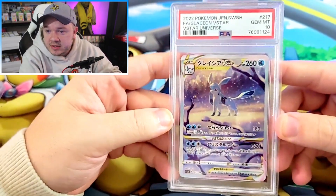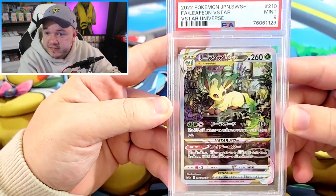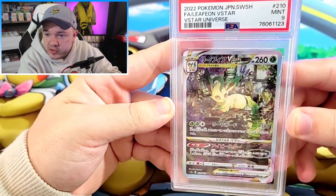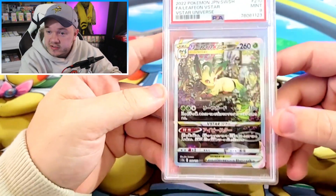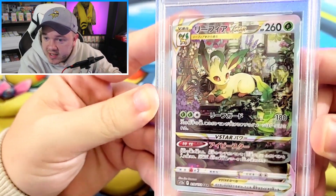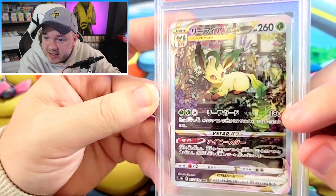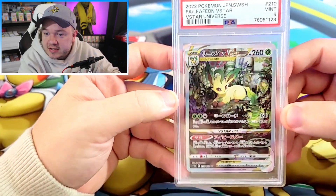All of these are just so amazing looking — these cards are just gorgeous. We have a 9 of the Leafeon V-Star. This was kind of unfortunate to get the 9 on this one. This is probably one of my favorite SARs from the set. I just think there's so much detail here — Leafeon in a greenhouse. I like that his tail is being dipped in some sort of water or something, keeping it hydrated. Just a fantastic little card.